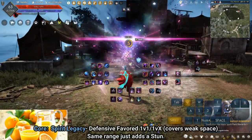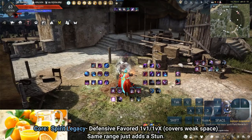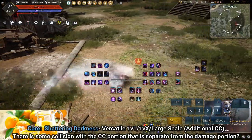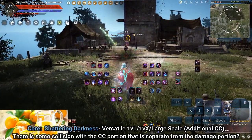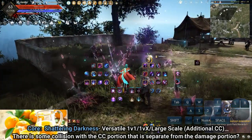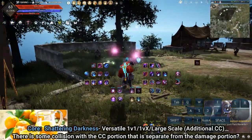In large scale, Core Spirit Legacy is less ideal since dropping it purely for damage invites flanks. Core Shattering Darkness is versatile — useful in 1v1, 1vX, and large scale; it gives extra CC with a very large AoE that can peel large groups. If you can stiffen an entire ball, that's amazing, though it requires a wild flank. Core Seed of Catastrophe's protective mix-up options have already been discussed.